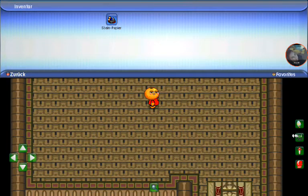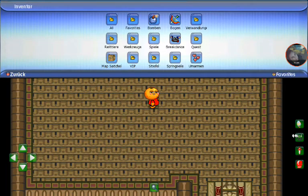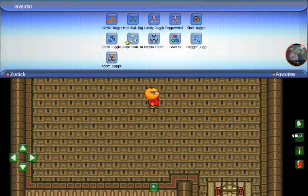We have here two games: rock paper scissors, the dance break dance quest, and maps. Then we have more morphs, but I don't have that many because I don't like morphs that much — I just easily collect mounts. And then we have boots, jump rope, the hook, and juggle — I have a lot of juggles.